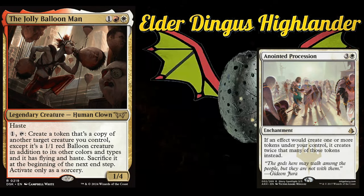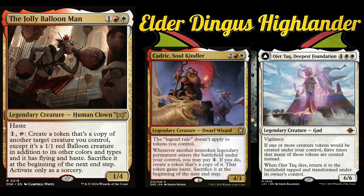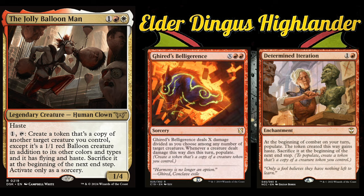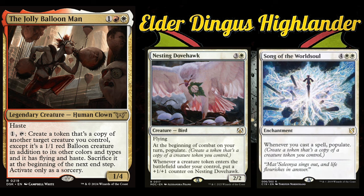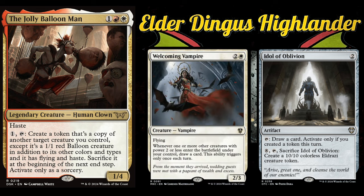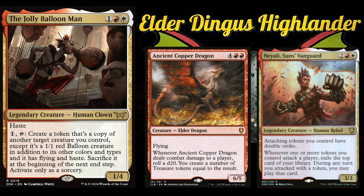Since this deck revolves around making token copies of creatures, token synergies are a no-brainer addition. Good token synergy cards include Anointed Procession, Mondrak, and Ojer Taq to create additional tokens — being able to triple your tokens with Ojer Taq is amazing. Cadric is pretty cool because the legend rule doesn't apply to tokens you control, and it can generate additional tokens, letting you copy certain legendary creatures you otherwise couldn't. Populate cards also seem worthwhile, like Determined Iteration, Geared Edge, Belligerence, Muster the Departed, Nesting Dovehawk, Song of the World Soul, and Wake the Reflections. Idol of Oblivion and Welcoming Vampire are good card draw engines. Nelly Borca, and Neyali, Sun's Vanguard is perfect — imagine having an Ancient Copper Dragon and giving the token double strike to roll the d20 twice, plus it's card advantage.